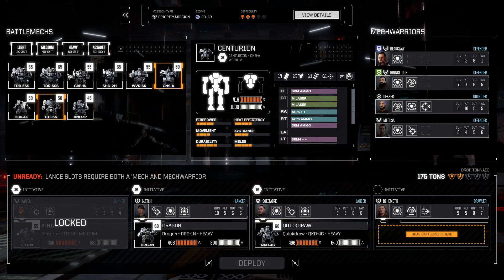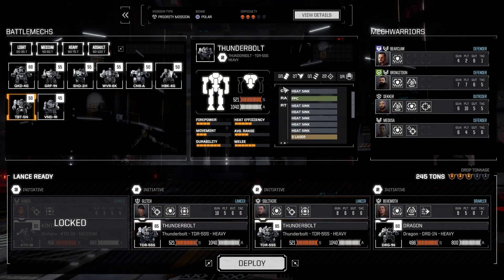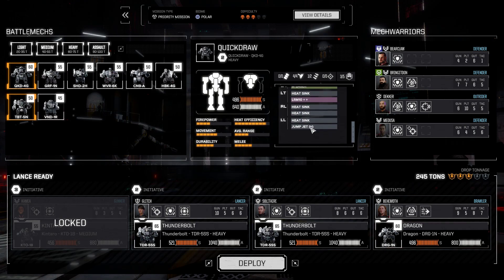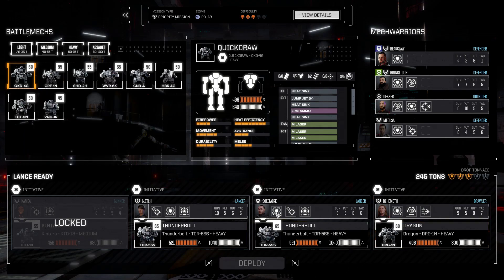So: Dragon, Quickdraw. I'm not bringing the Centurion. I'm going to try to bring both Thunderbolts actually. I made one of these Thunderbolts specifically for Glitch. It has two PPCs on it and a couple of small lasers in case she gets up close. As for the Dragon - I think the Quickdraw might be better for this one. I'm a little split though. I don't know what to expect. The Dragon has more armor, so I think it's better suited. Since I can't bring all my heavies, I'm stuck with her Kentaro.